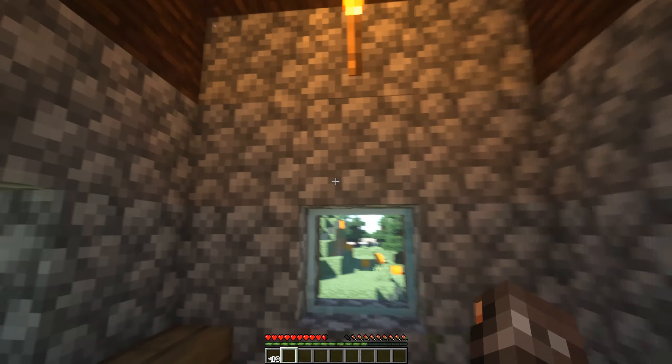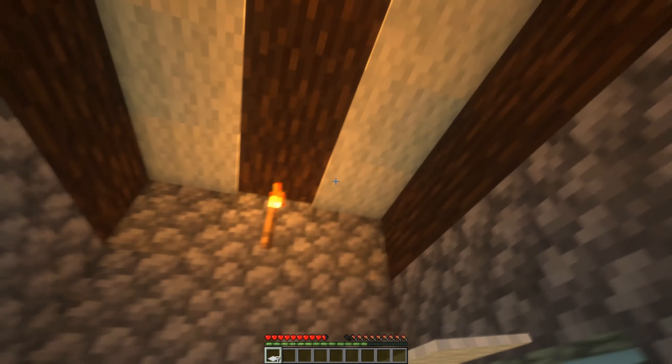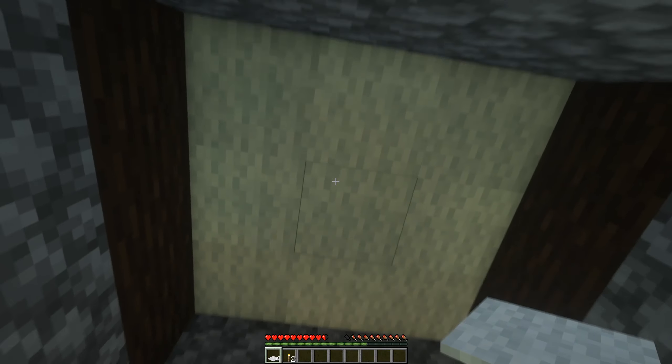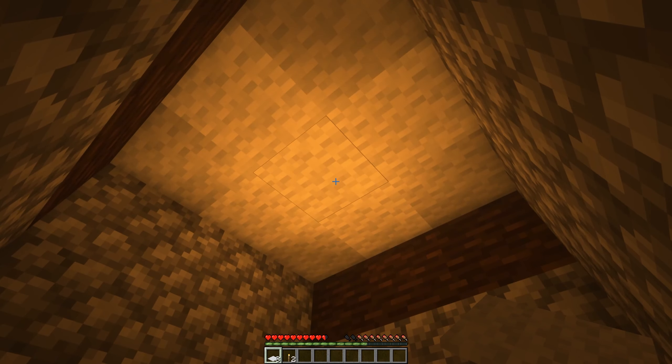While not massively game changing, the Ceiling Carpet mod is still helpful for people who love to build. With it, you can place carpet pieces on the ceiling, allowing you to create some interesting designs. These are translucent too, so they can be used to hide lighting blocks in the ceiling without making the area darker.